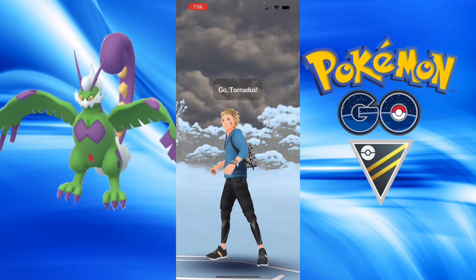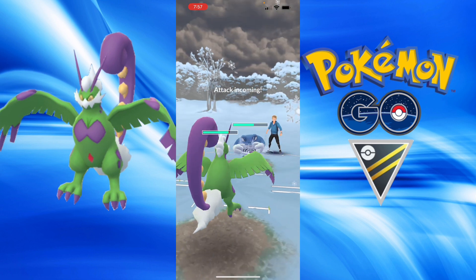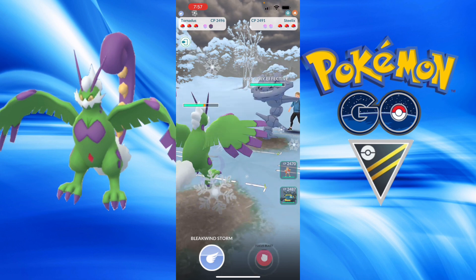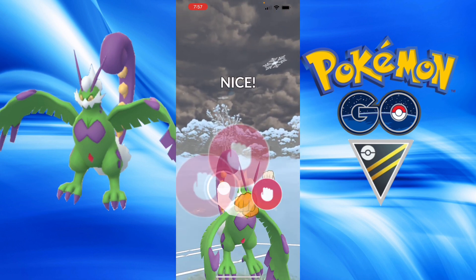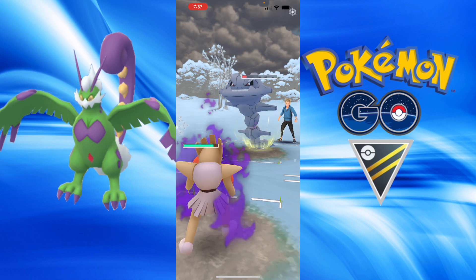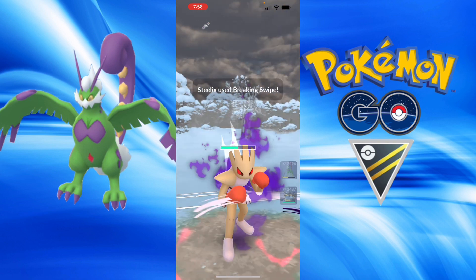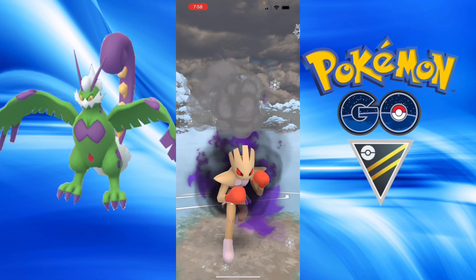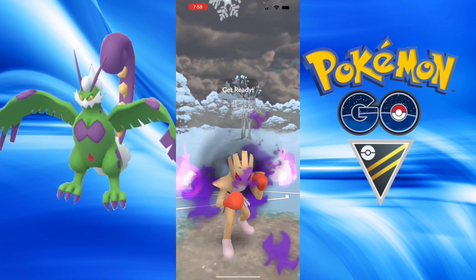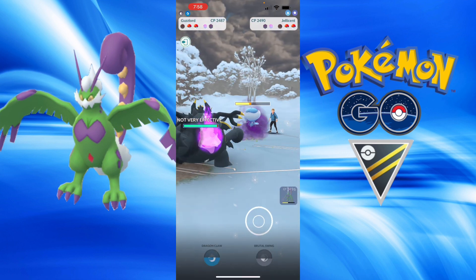Okay, next battle — we've got the mighty Poliwrath in the lead. Going to be careful and watch out for Icy Wind; expecting that to be thrown ASAP. They bring in Steelix — let's throw the Focus Blast. That brings them down to yellow health. The power of an Icy Wind debuff kept the Steelix alive. Thankfully my Hitmonchan has good enough IVs to be bulky enough to survive the Psychic Fangs and Breaking Swipe.